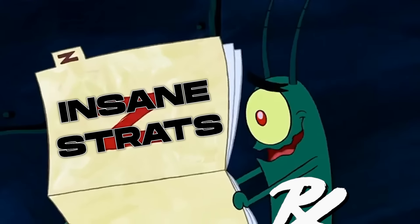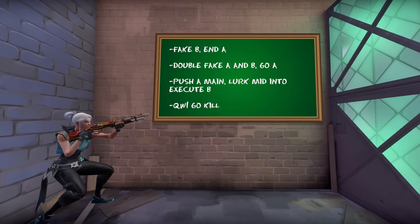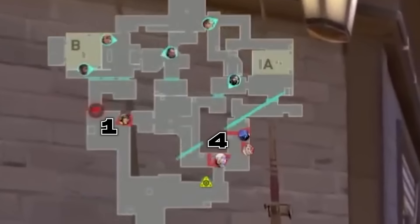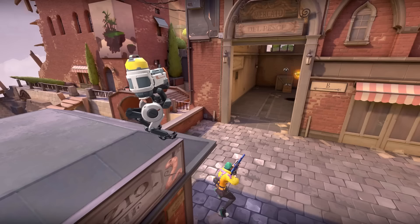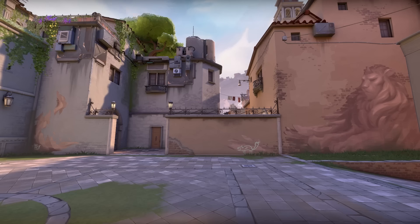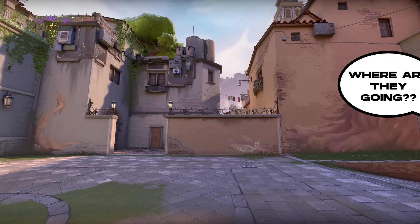FUT have some pretty sick strats as well for running a standard comp. They're selling a big fake in their 1-4 A-sided setup, but they're ending B. This is fantastic recognition from FUT — they realize that the defense doesn't have a sentinel to hold map control for them. Also, you have one person sitting there tanking Sky Flashes, meaning this setup is the best way to manipulate rotations as much as possible and catch defenders out of position.